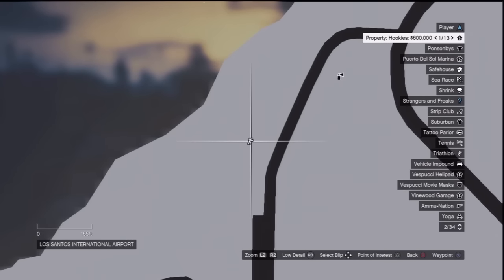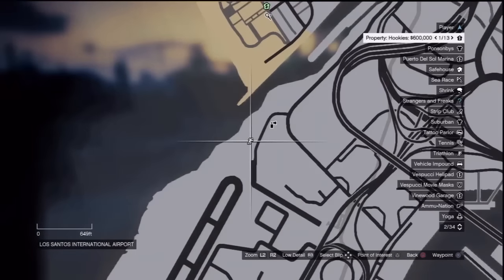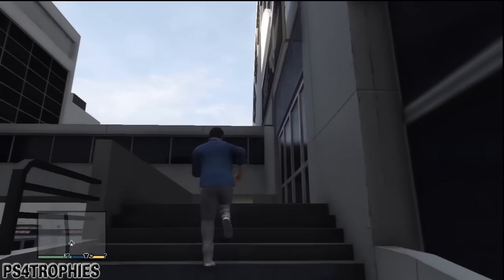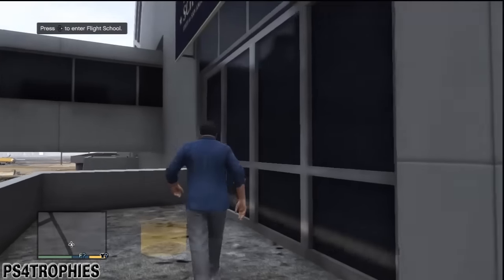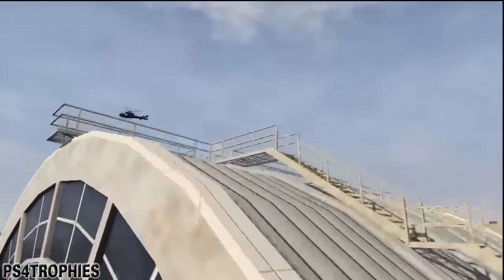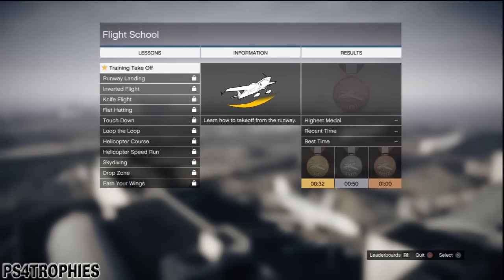You need to win all three triathlon races. The second one unlocks after you beat the first, and the third — the very long one — unlocks after the second. Bronze or better is required. After that, go to flight school where there are 12 lessons; again, bronze or better on all of them.